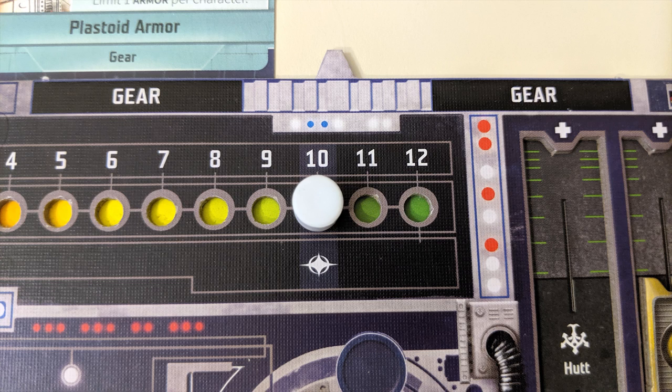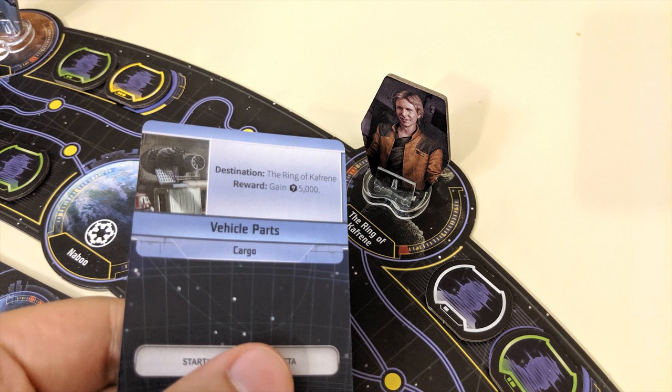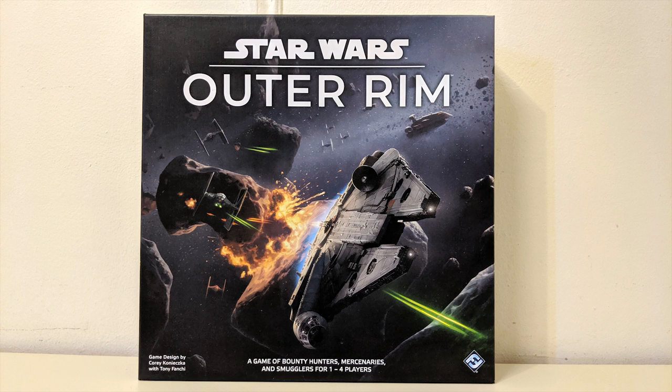Continue taking turns until one player reaches 10 fame points — as soon as that happens, they win and the game ends. In conclusion: Move, complete jobs and bounties, deliver cargo, get paid, buy stuff, make a name for yourself. That's Star Wars Outer Rim in a nutshell!